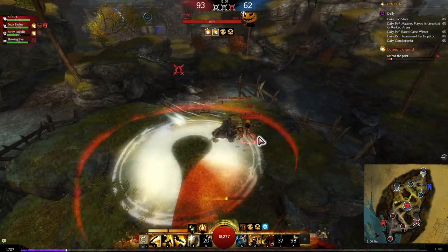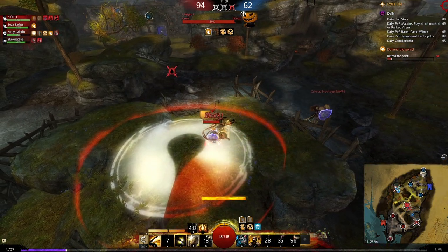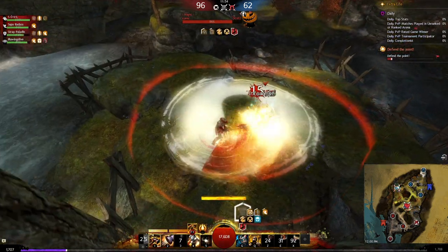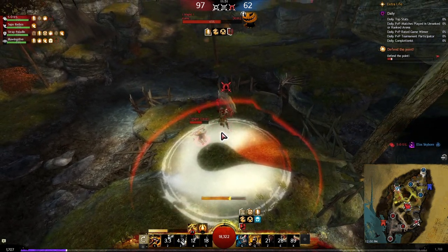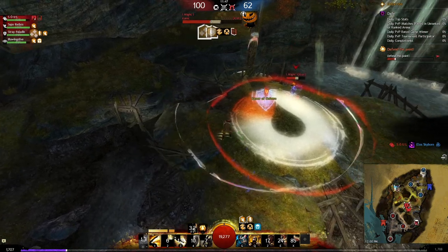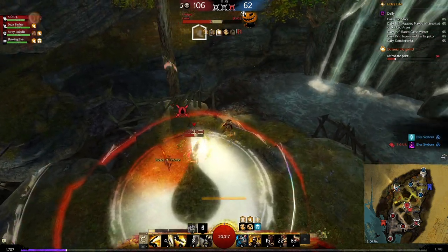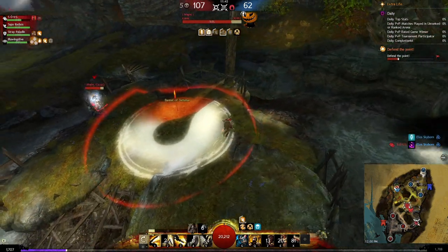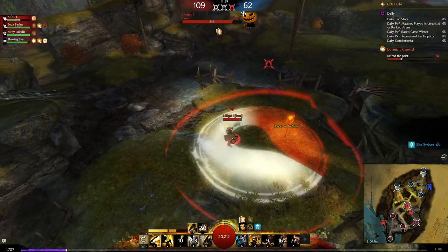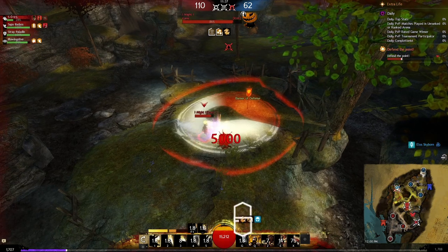I want to just rotate through my evades and full counter, and the guardian realizes they should leave. I use my hammer 4 and get the stun. They stun break into the second stun from the backbreaker, so we baited out quite a bit of cooldowns. We both use full counter at the same time and nothing occurs. I land my dagger 3, which is pretty nice in the 1v1.